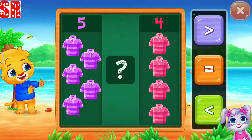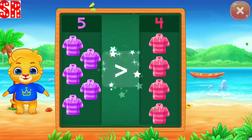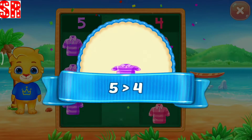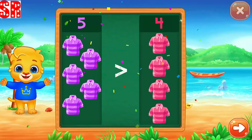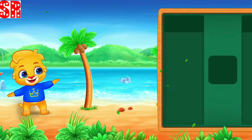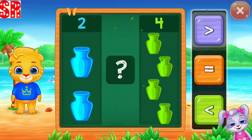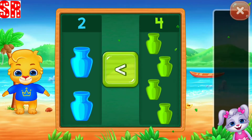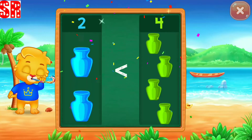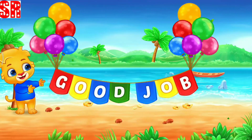Compare the numbers. Greater than. Five is greater than four. Hooray! Pots. Greater than. Less than. Woohoo! Two is less than four. Hooray! Good job!